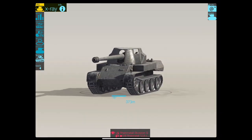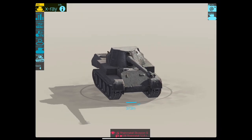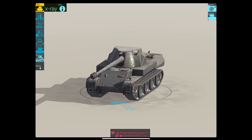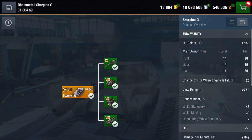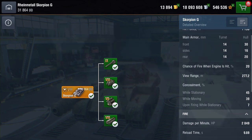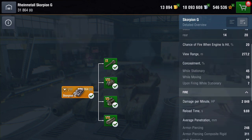Boy it's expensive. Let's have a closer look at this tank and find out about it. It looks funky. It's got great damage, low rate of fire, really good penetration, pants armour, good speed and rotation. Hit points: 1,150. And you can see there is no armour.